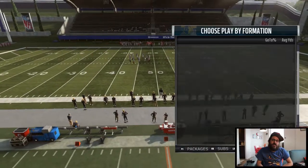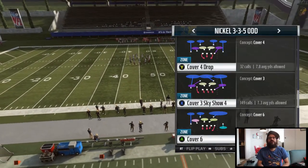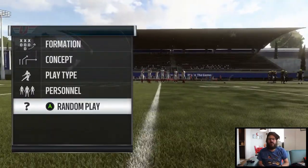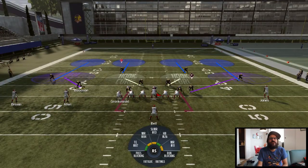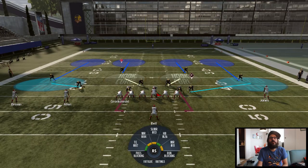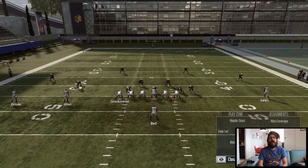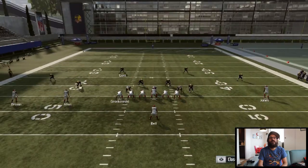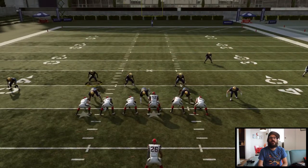I'm going to do a breakdown on a play out of the 3-3-5 odd that I like to use. The cover 4 is kind of a weird setup that I do — the cover 4 drop. We can use a random play against us here. I'm always putting them into cloud flats, then putting my CB on the left side of the field into a deep half, putting my linebacker into an inside third, and then I'm going to user my free safety — maybe shift the line to the left — and just bring him right in there.